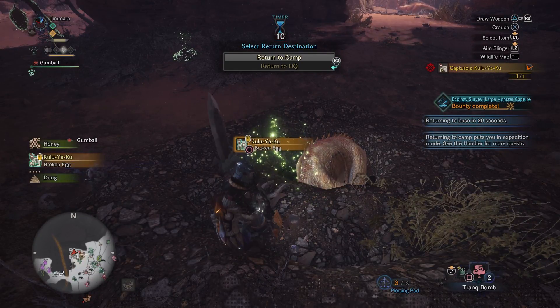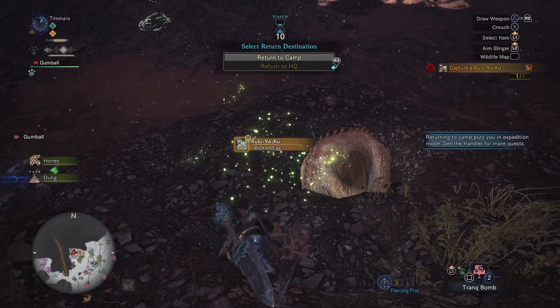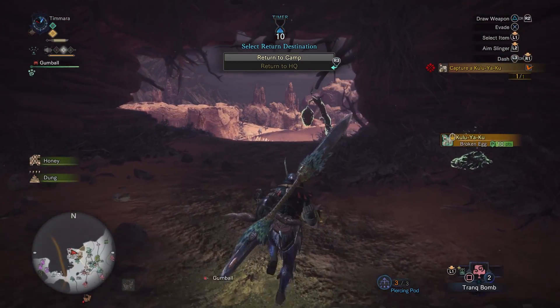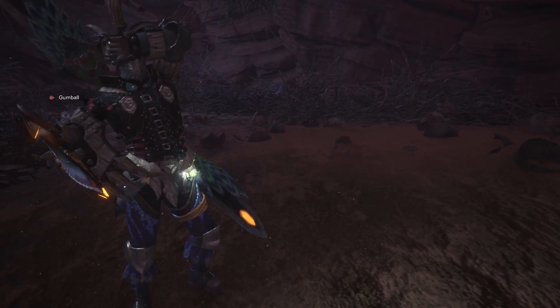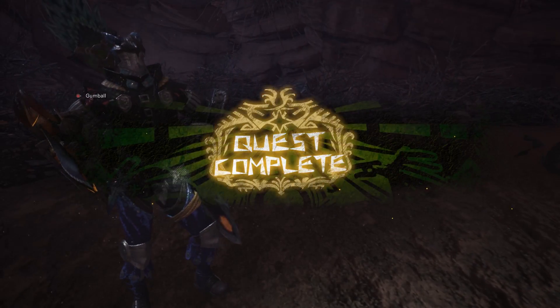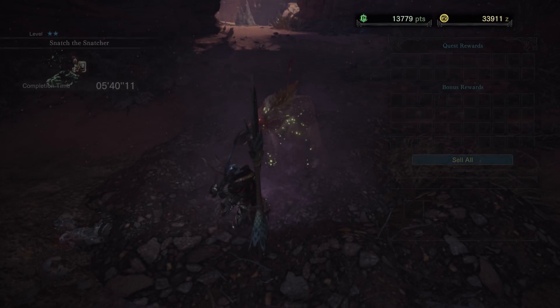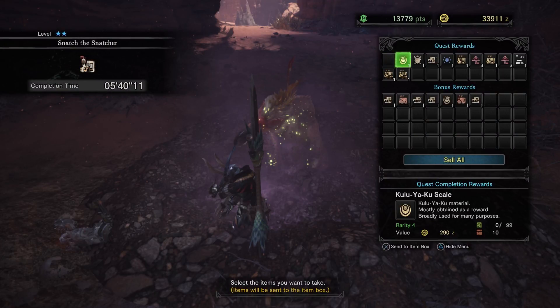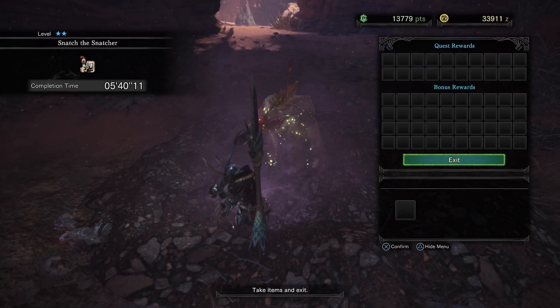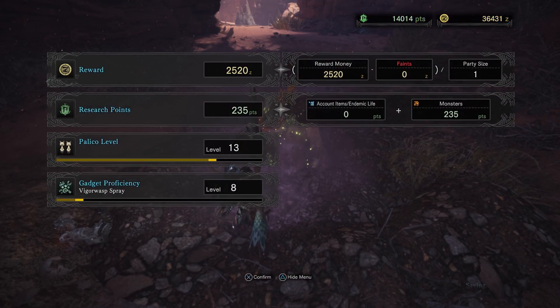That was a pretty quick mission, so we're not going to leave yet. We're going to head back to camp and take on another mission. When you capture a monster, you get less time — you get 20 seconds before you go back to camp, as opposed to 60 when you kill it. That's why I went to the mining outcrop first, just to get it, because I knew I wouldn't have enough time. We get quite a lot of rewards for that.